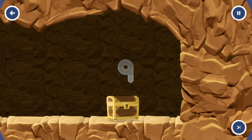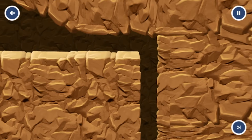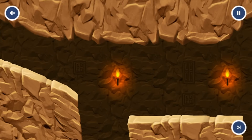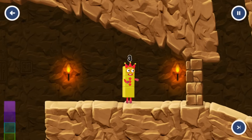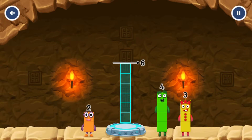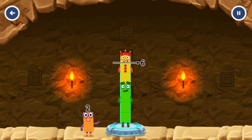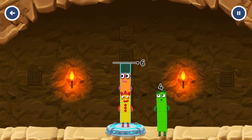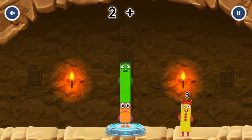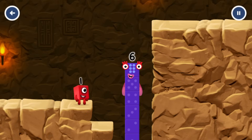Caves. Add number blocks to make six. Try a smaller number. That's too much. Correct, two plus four equals six.